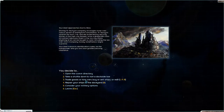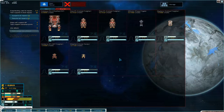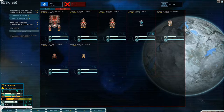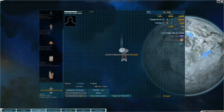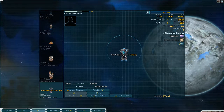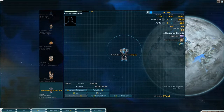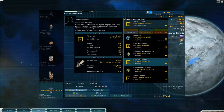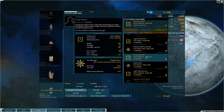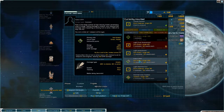Welcome back to Starsector folks. We are at the Eokubress and we are chip shopping. I think I want the Afflictor. I have decided that I want the Afflictor. Let's refit you - you have four small universals and a small energy. I want to see what they have for sale - they do have sabos for sale, let's put sabos on.